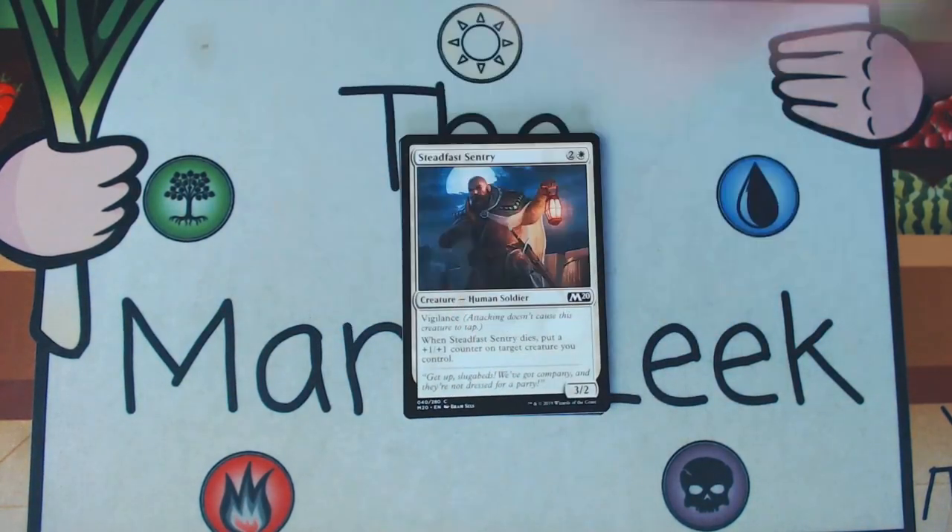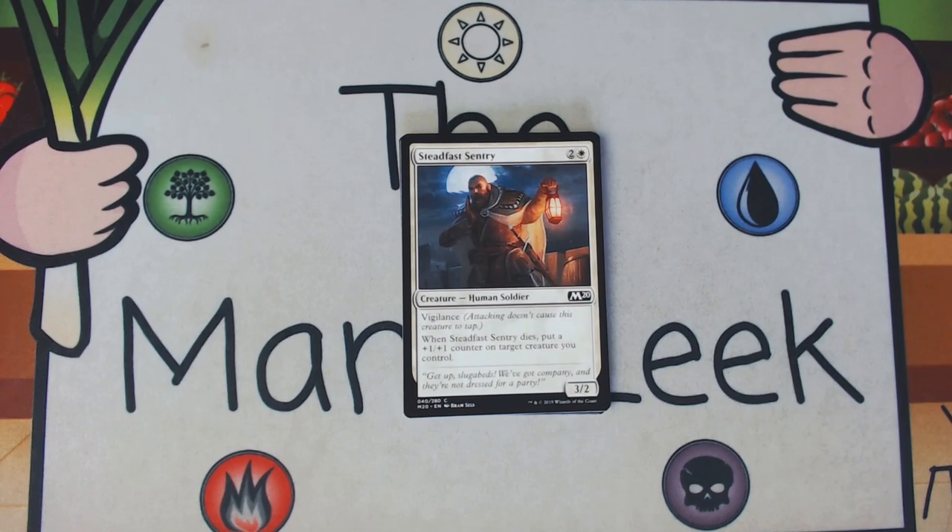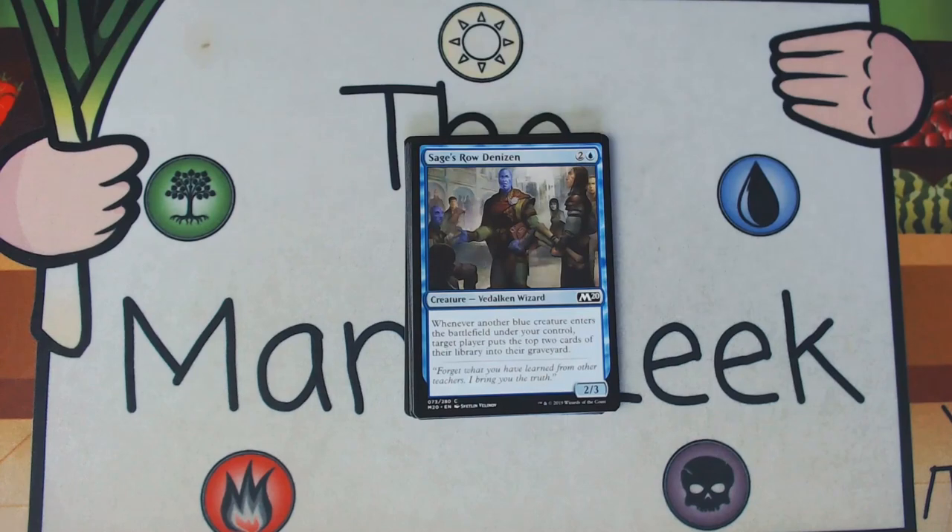Steadfast Sentry is two and a white for a creature — human soldier, a 3/2 with vigilance. When it dies you put a +1/+1 counter on target creature you control. It's a fine card. If white were a better color this would be glue-ish — you'd want a couple to fill out your deck, more like 21st cards than 23rd. As is, we're not first picking this and we're trying not to get into white, at least not for this card.